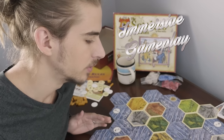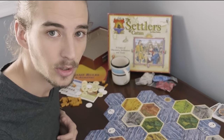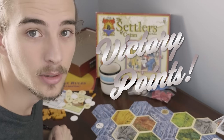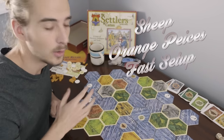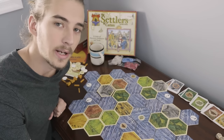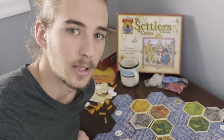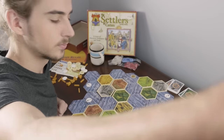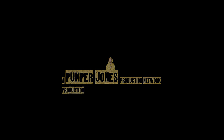It really puts you in the shoes of a settler. It's a great opportunity to just break away from the mundane busyness of our technologically connected lives and just spend some time in a game that is just pure victory points. There's so much to love about this game — from the sheep to the orange pieces to the lightning quick set up and tear down of the board. It's a nearly flawless game and I can't really think of anything negative to say about it. So I'll give it a 7 out of 10. Thanks for watching the Pumper Jones Tabletop Gaming Review Show and I'll be back soon with another review. I'll see you in the next video.